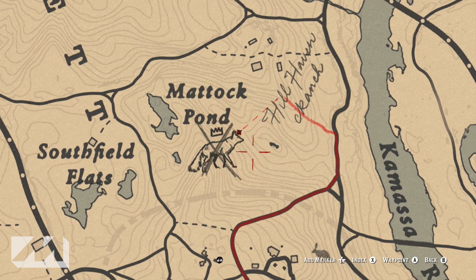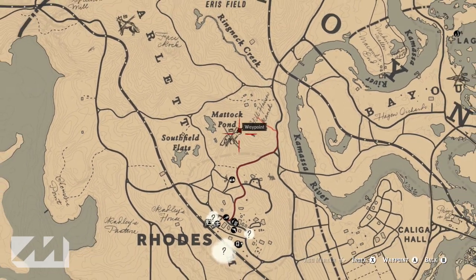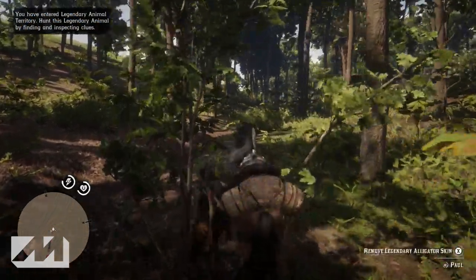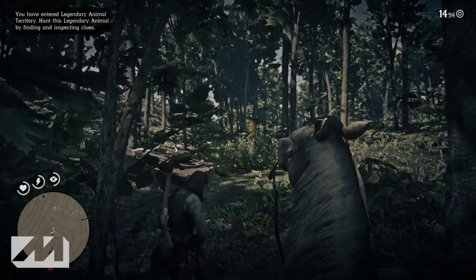As you can see on the map, he's located out in the middle of the woods. He's got a white fur coat so he's not too difficult to find, however there are a lot of trees and shrubbery around, so finding the clues might be a little bit challenging. Without further ado, let's jump right into these clues.